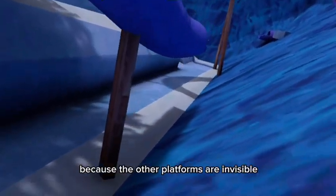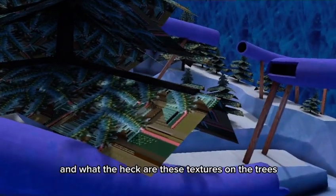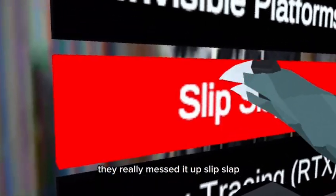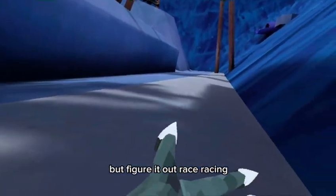Invisible platforms — I don't understand why you would need this because the other platforms are already invisible. And what the heck are these textures on the trees? They really messed it up. Slip slap — I don't even know how you're supposed to use this one, but figure it out.